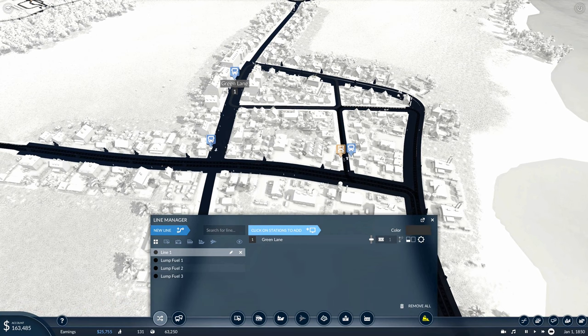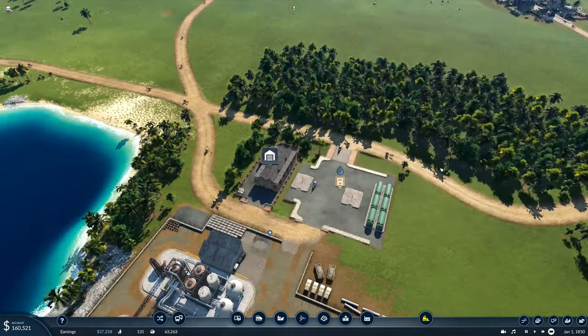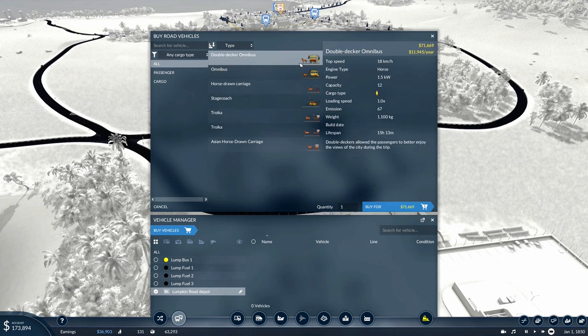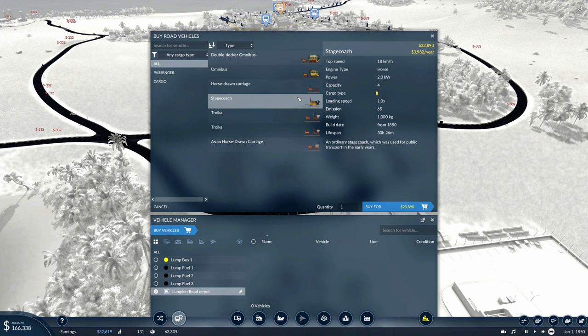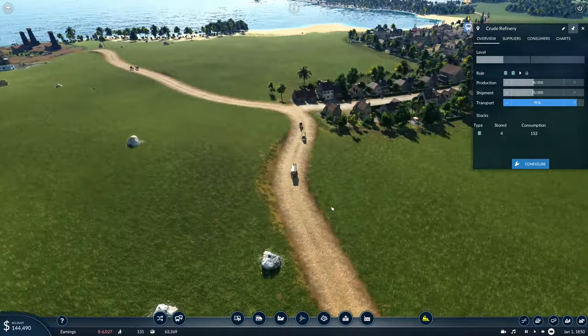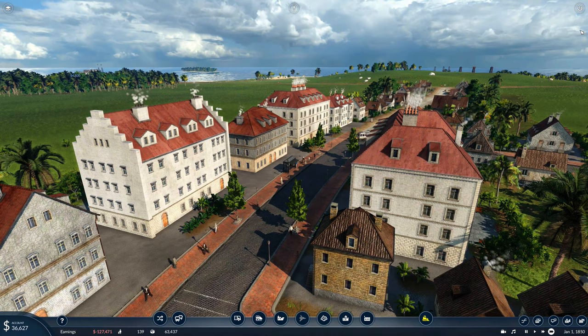Now we can link these up with a new line — one, two, three — and make it passenger coloured. We'll call this one Lump Bus One. Now we can grab a couple of vehicles. Each one of these passenger vehicles holds two horses. We have to figure out how much capacity we need, because if we buy too much, we're stuck with a vehicle that holds too many people costing too much maintenance. This one is 12,000 a year but holds 12 people — that's a thousand a year per person. The 4,000 a year one only holds four people. I think we'll go for the Omnibus, six capacity. We'll buy one and stick it onto the bus route.